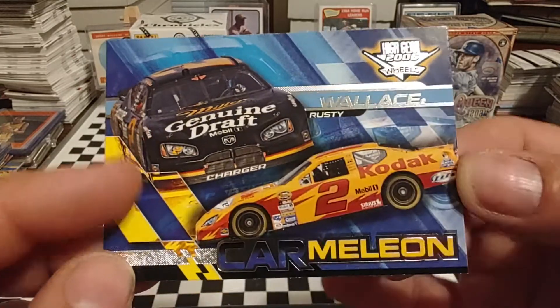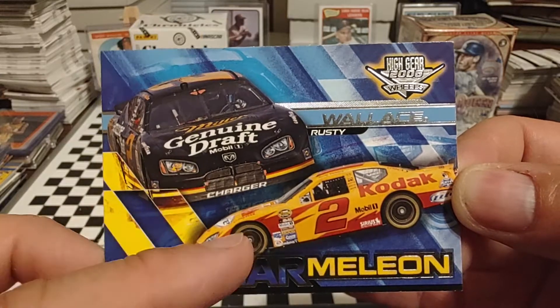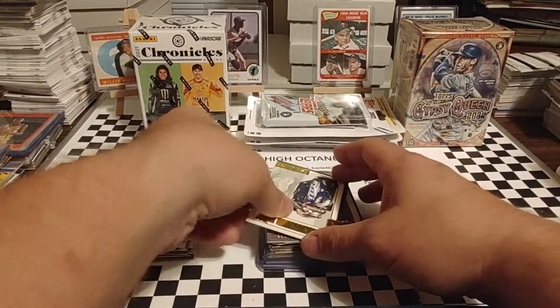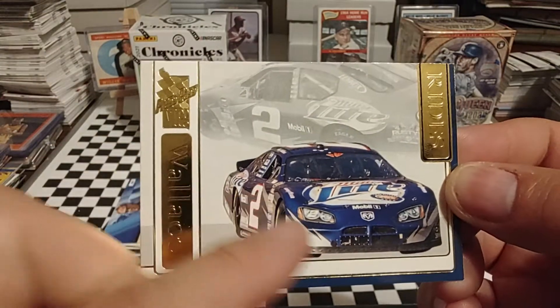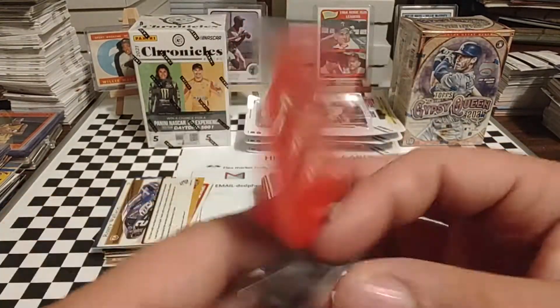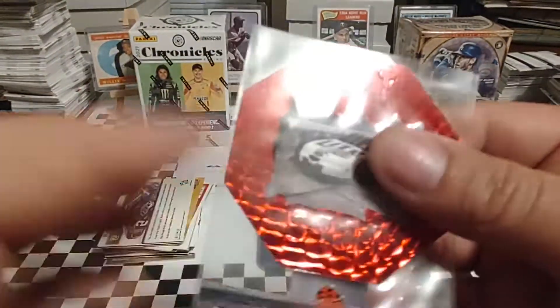Then we have — they called these chameleons or car millions. Of course, this was the car Rusty normally drove, and for one race he had a Kodak sponsorship. I thought that car looks strange with Kodak livery all over it. Always like the VIP of this era because you have the nice color photo and then kind of a silhouette — black and white, or just many shades of gray if you will. Nice looking card. Pit Stoppers — always like this series. Just thought it was really cool. Kind of gives you a little bit of information about where this was taken.